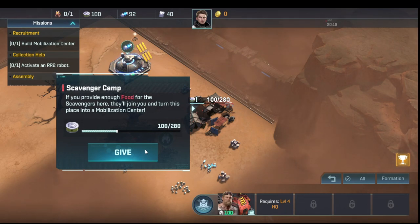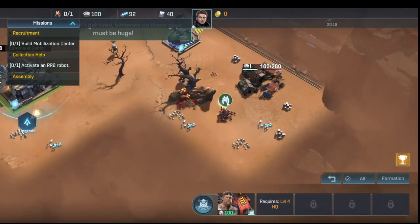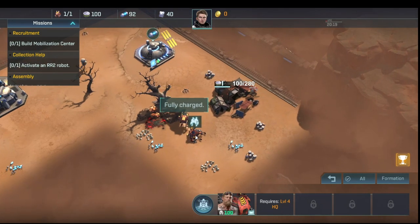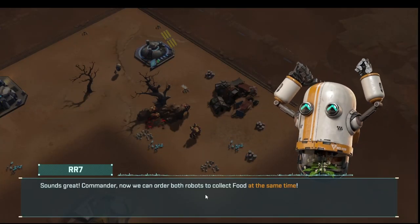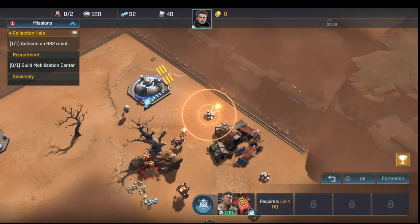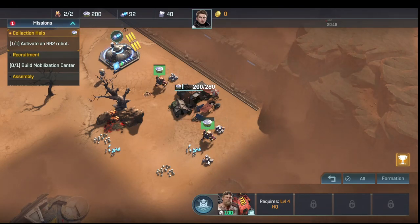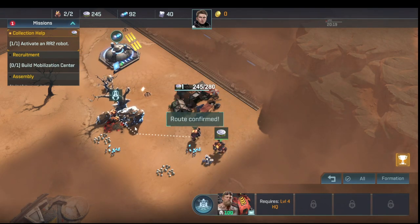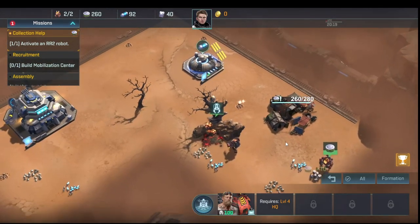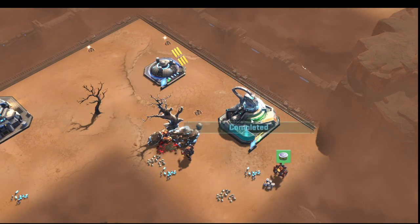The game tells us there's another RR2 unit nearby — one of the old buddies. You want to go get this RR2 before telling it to gather food, because that gives us a second one and triggers the second part of the quest. Now it wants us to get both piles of food to reach 280. Once we have enough food we give it, which basically builds the structure.